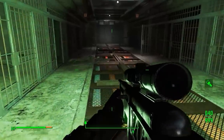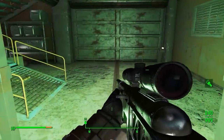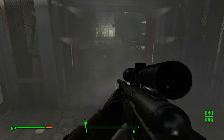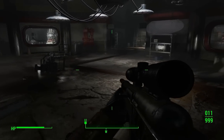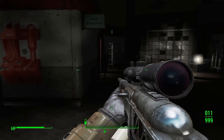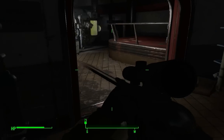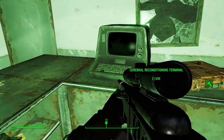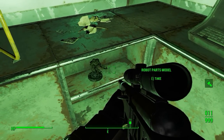Finally, continue on until you pass through this very creepy prison area. Take the elevator at the end. When you exit the elevator you'll pass through a couple of decontamination arches. In this circular room, move to the hallway on the right, and look for the room labeled Brain Extraction. In here you'll find the Cerebral Reconditioning terminal, and once again, look down and to your left, and on this shelf you'll find the holotape you need.